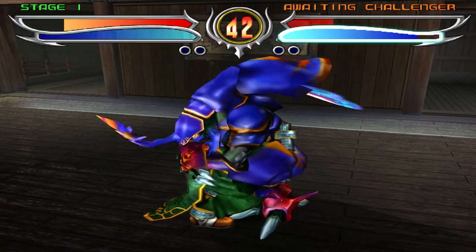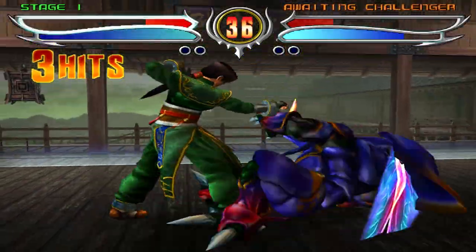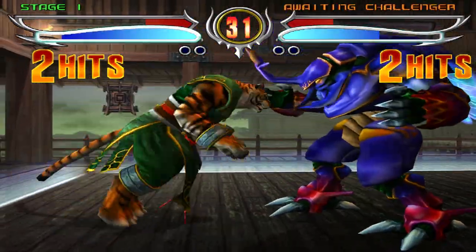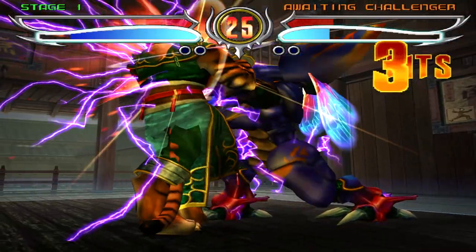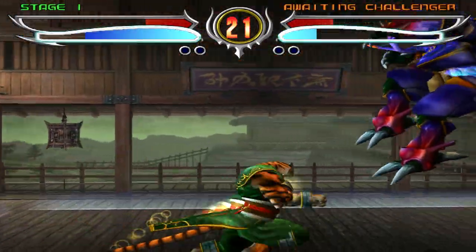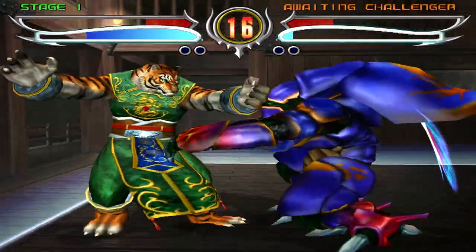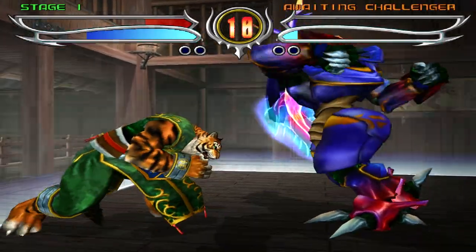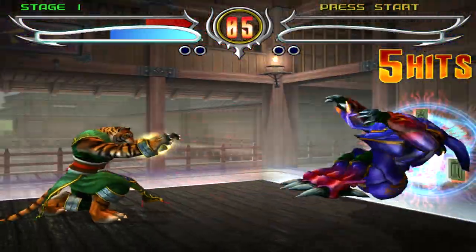This is a pretty cool prototype — buggy as hell. The damage output is still busted like in the final version. One of the ring pathway sound effect moves uses the sound that plays when you do a beast drive. And Long doesn't even have the visual cue for the quarter circle beast. There's some stuff missing.